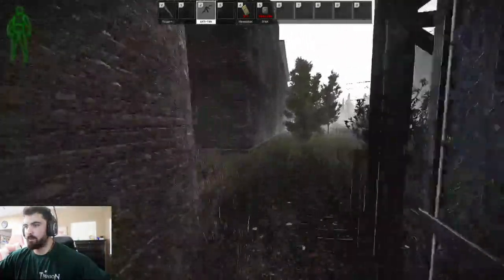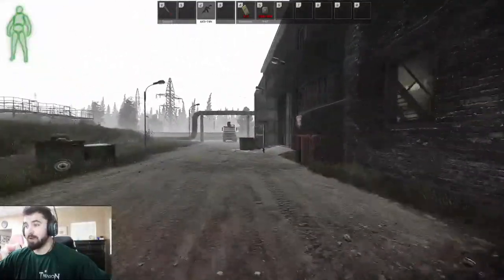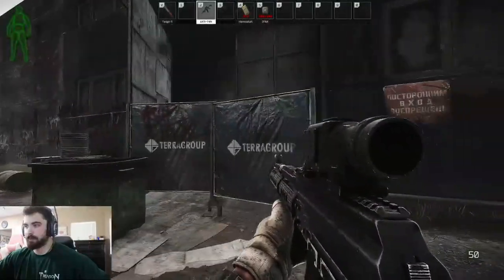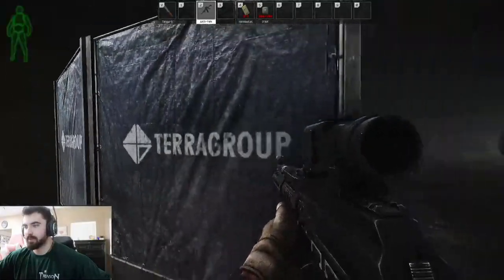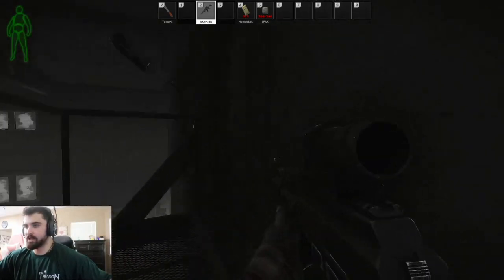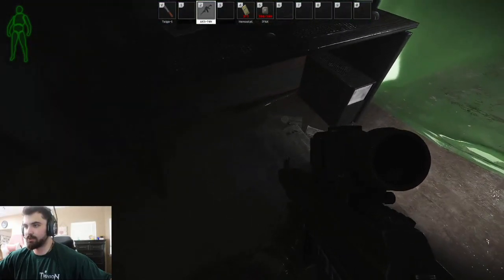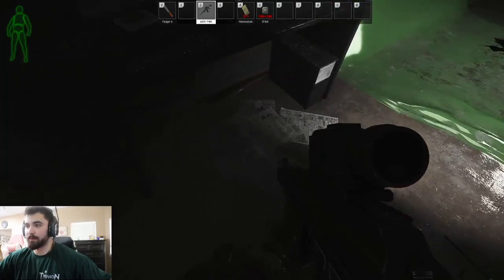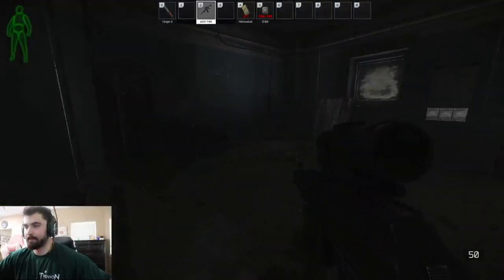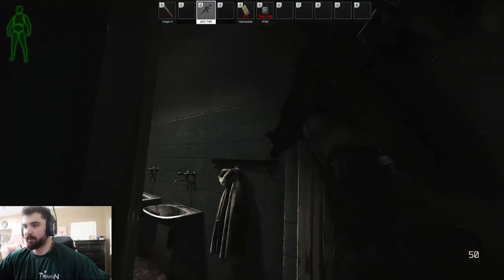Next up we are going to be at the USEC building. A couple of things you may not know — if you have high enough strength, you can actually shoot out these windows here and side jump into the building, and you can get into the USEC stash without needing the key. Up here first, this is going to be green room. There is a GPU spawn chance right here and here — there's two of them. Last wipe I actually got a double GPU spawn right here. Two computers you can loot. This is a moonshine, vodka, and food and drink spawn right there. There is a bag here and a jacket here. Last wipe I found one of my Kiba keys in this jacket.